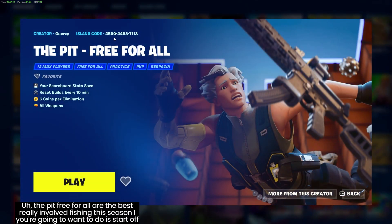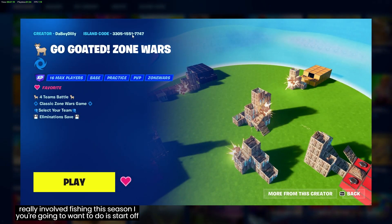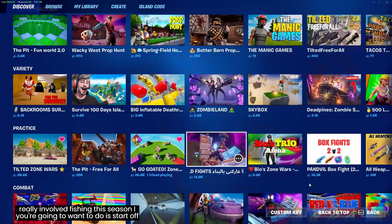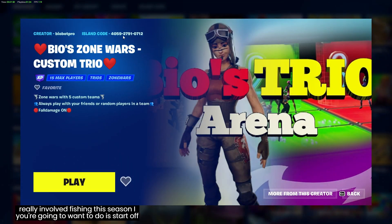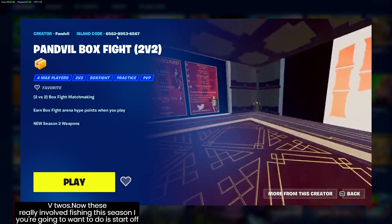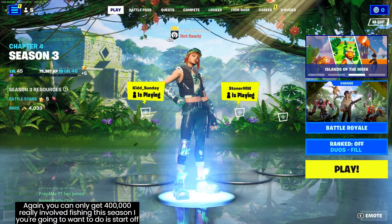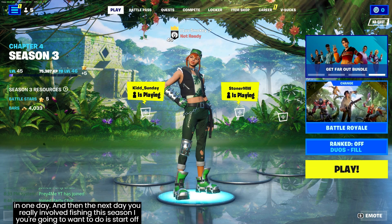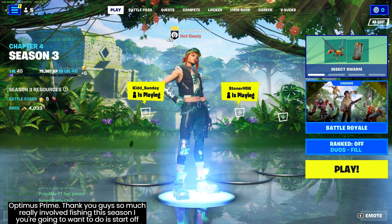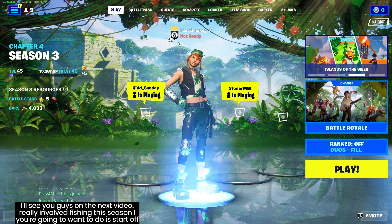Here are the map codes to all of them: Tilted Zone Wars, The Pit Free For All - the best one in my opinion for XP - Go Goated, BHE, Bio Zone Wars, and Panville Box Fight 2v2s. These all give an extraordinary amount of XP. Remember you can only get 400,000 XP in creative per day, then you can repeat that cycle. Have fun getting Optimus Prime - thanks for watching, like, subscribe, ring the bell for notifications, and I'll see you in the next video.